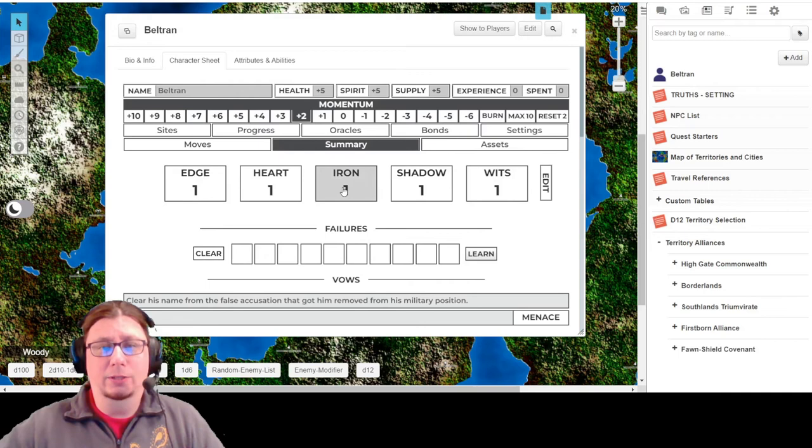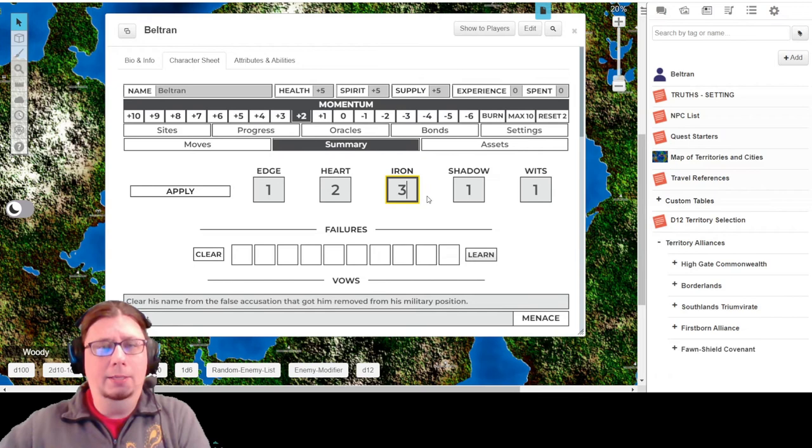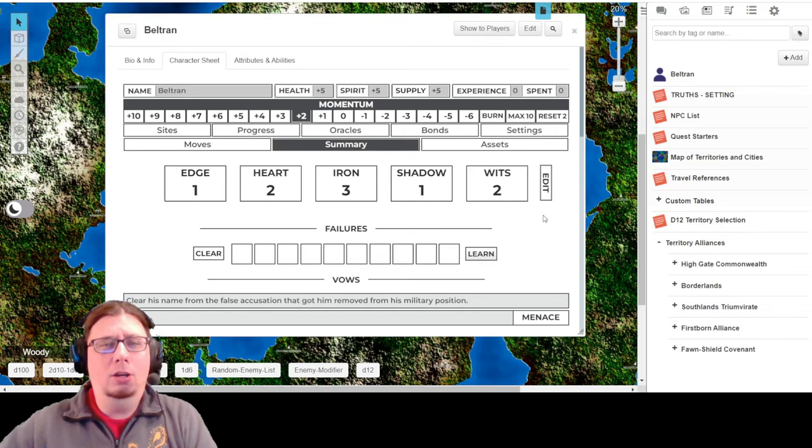So how we edit the stats is not by clicking on them, because when you do that it'll actually just roll as if you're trying to do a move using that stat. I'm going to go ahead and hit this Edit button, and then I can modify the stats accordingly. Shadow is staying the same, which is going to be two, and Apply. All right - sweet.